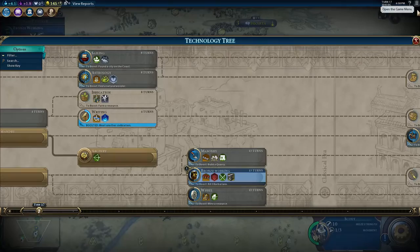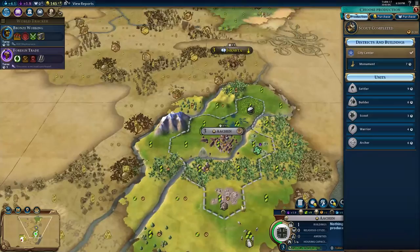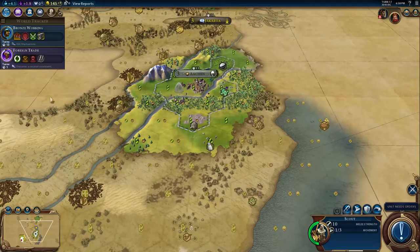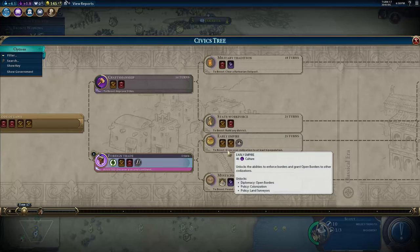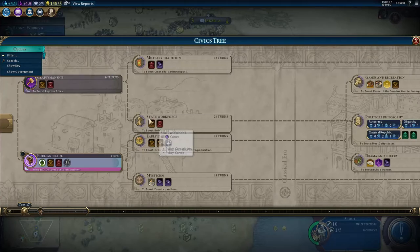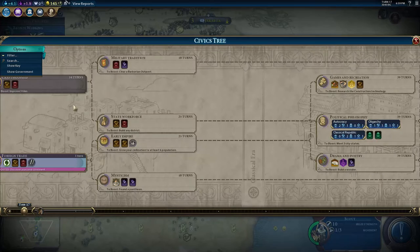We've got to make some choices here. This is a good time to make a settler and start a new city. An archer is not going to have a super easy time clearing out this encampment, so I think I just want to do the settler right now. I like to make a settler pretty early to get the early empire boost — it is way easier to do with two cities than one. I'm actually hoping to pick up all these boosts because the earlier you get to political philosophy the better. I'm almost certainly not going to meet three city-states on a tiny map, so I want to save time in the early parts of the tree.